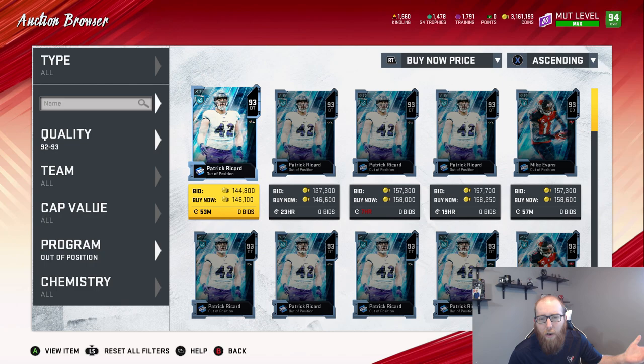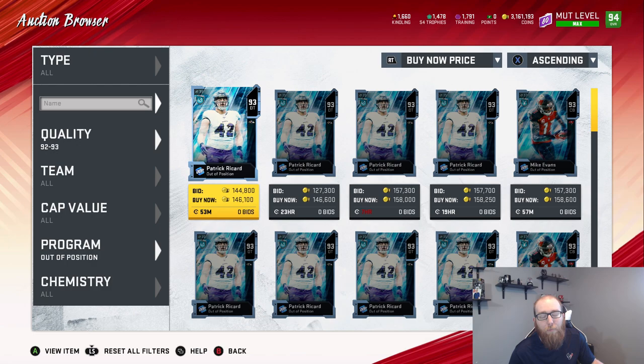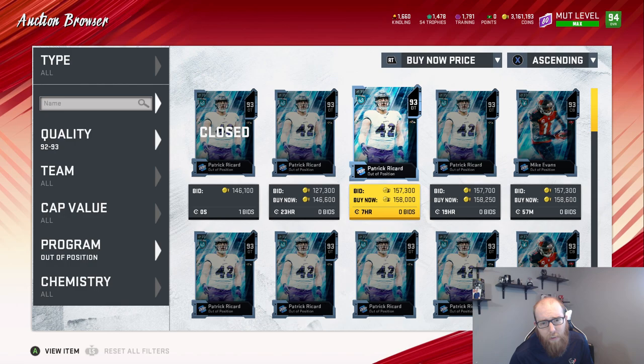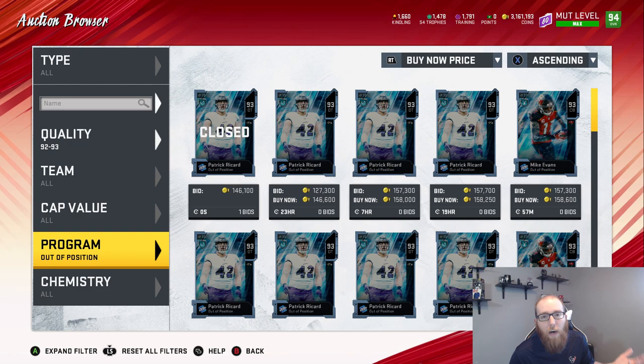I don't generally like to invest in a bunch of high overalls because a lot of people might not be sitting on 3,000,000 coins — you might have 100,000 or 200,000 or a few hundred thousand. You don't want to just buy one card and sit on it. Right now the Patrick Ricards are clearly not as good a value as the lower overalls: the Joe Webbs, Taysom Hill, and Josh Allen.